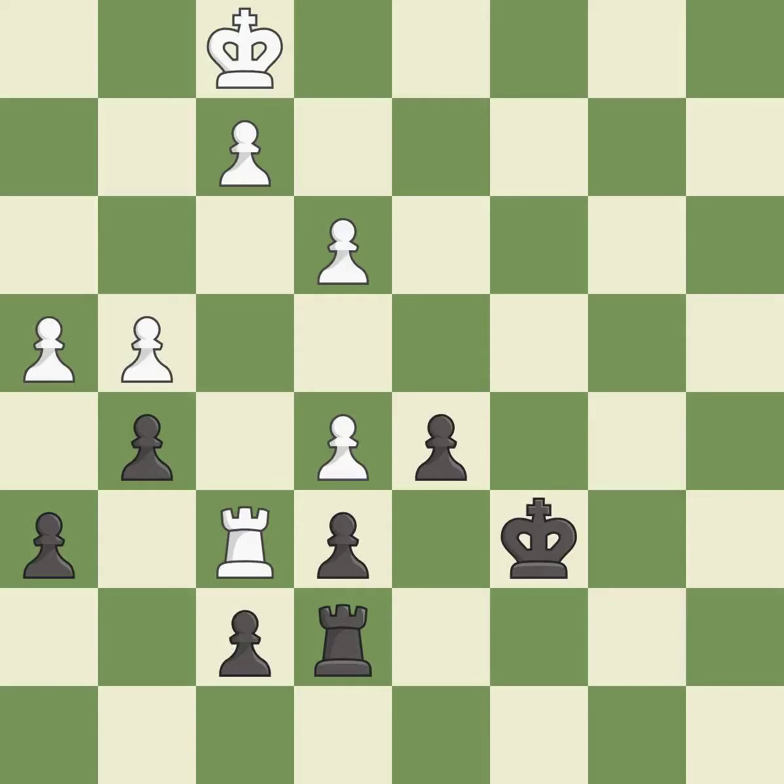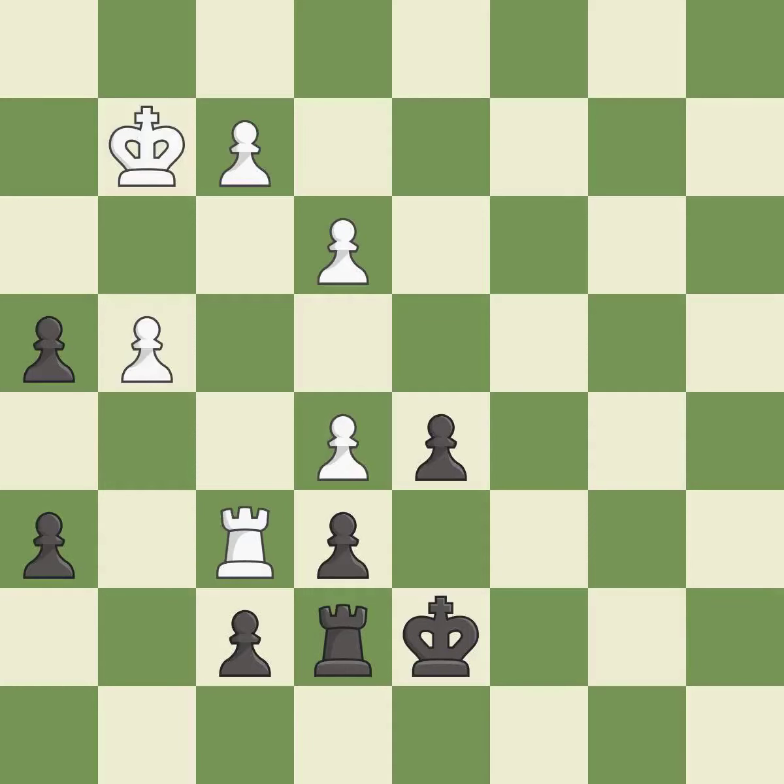This move puts the rook on a safer square. This permits the opponent to activate the king by getting it off of the back rank — it is an inaccuracy. An active king is critical in the endgame. This gives away a free pawn — there was only one good move there. It is a mistake.